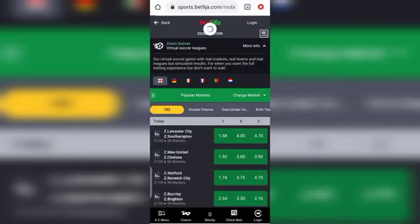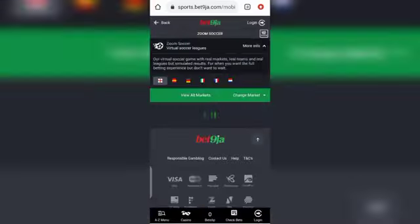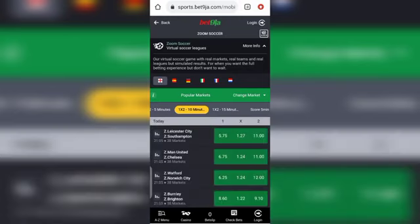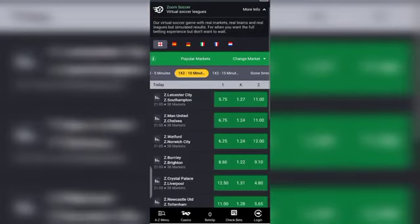It's only on zoom soccer. This trick is through a 15-minute score and a 10-minute score — how you can use it to get sure over 1.5 and over 2.5. This trick is through a 10-minute or five-minute score. This option means that the teams here will score before 15 minutes or before 10 minutes.